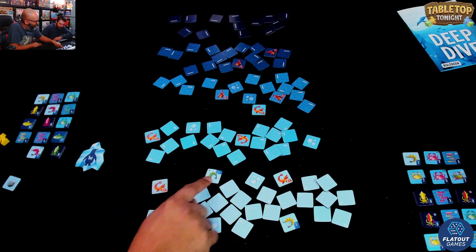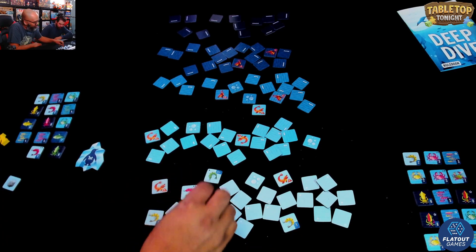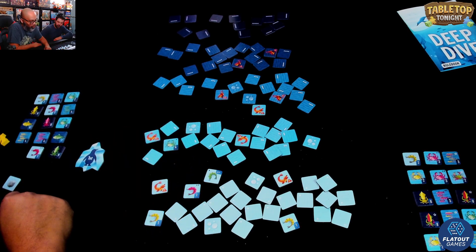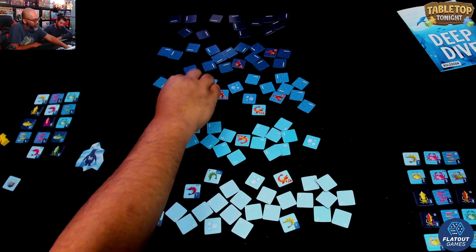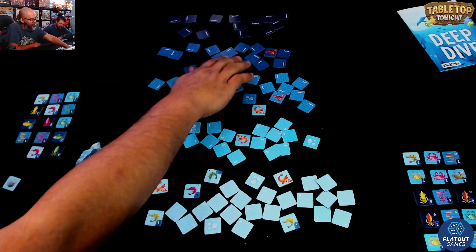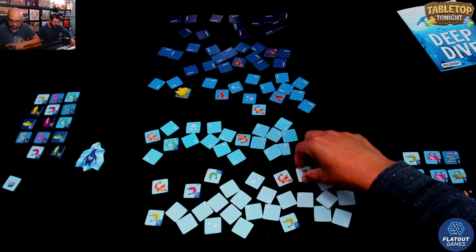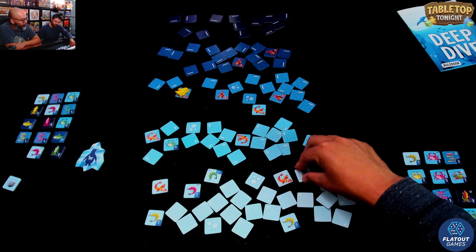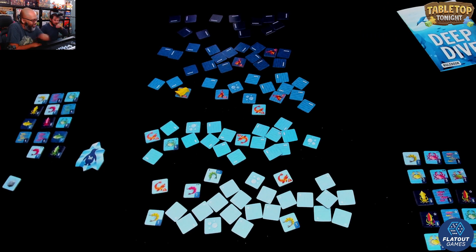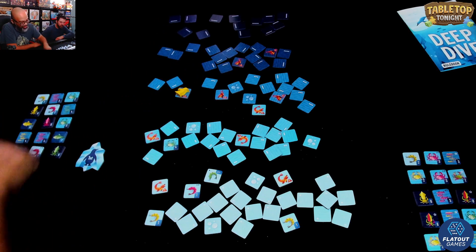I've got to start here. I could just take this, but I'm going to push. I'm going to pass that, let's go here. This crab is a four-pointer. I'm going to push. Deep dive! Predator. That's okay, so I can start my next turn here. I'll start up here. Rock — do I need it? I have to take it to get lower. I'll take it. I can start at the next level. I'm taking that fish.